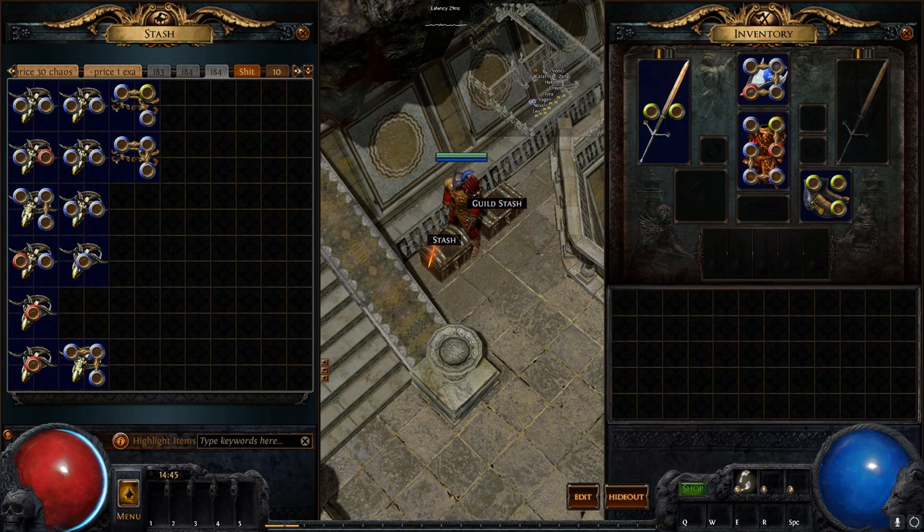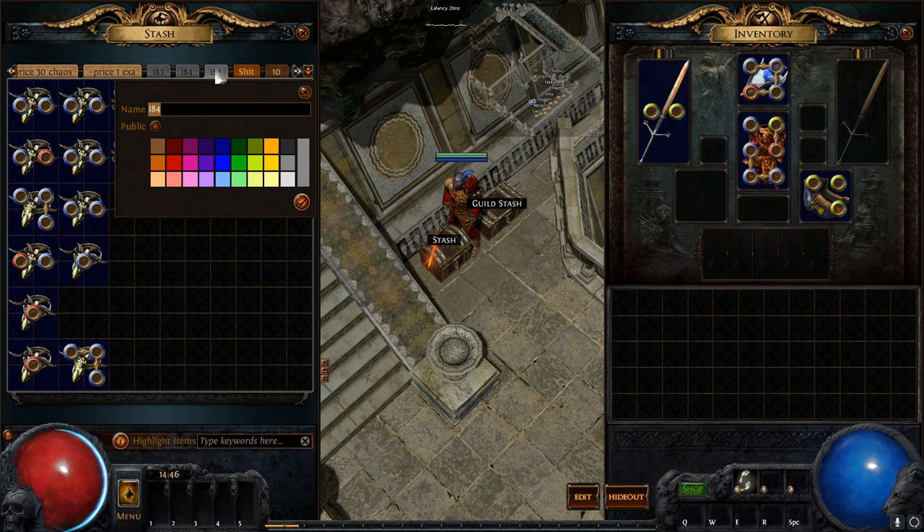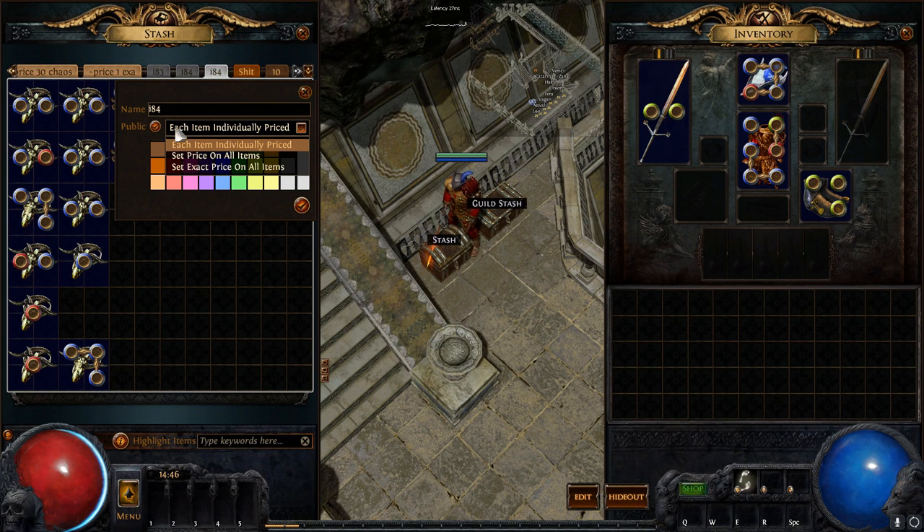This is a premium stash tab. What it allows you to do is you can right-click the top — something you can't do with a normal tab. You can rename it and recolor it any way you want. You can also click this thing called 'public,' which hooks it up to PoE Trade and the Path Forums, and gives you a couple of options.